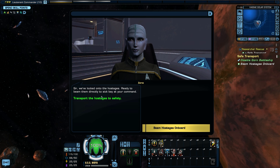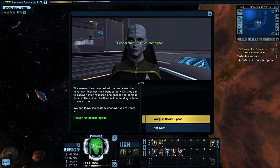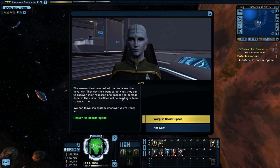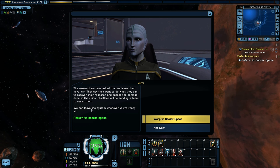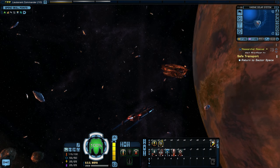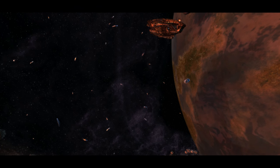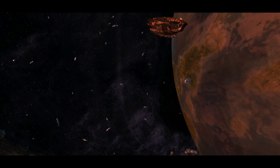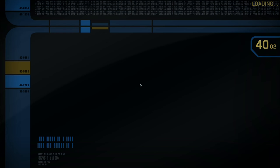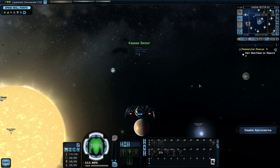The researchers have asked to stay — they want to do what they can to recover their research and assess the damage to the ruins. Starfleet will be sending a team to the system. We can leave whenever we're ready. I wanted to destroy the Gorn ship but I guess we let it be. Researcher Rescue — in the bag!